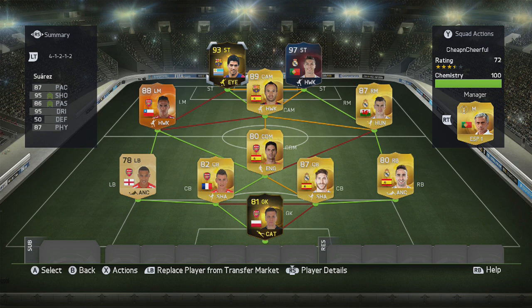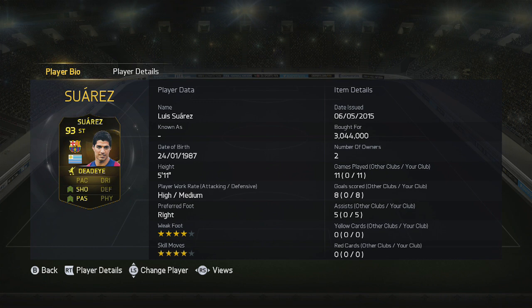Make sure you follow me on Twitter as well. Looking at him, he's 5'11", high attacking, medium defensive work rate, right footed, 4 star weak foot and 4 star skills. Cost me just over 3 million. 11 games, 8 goals and 5 assists is what he brought to the table, and I've also added the Deadeye chemistry style to him.